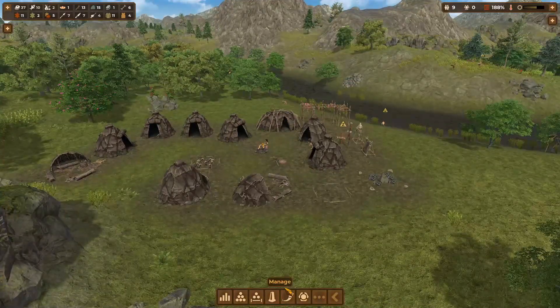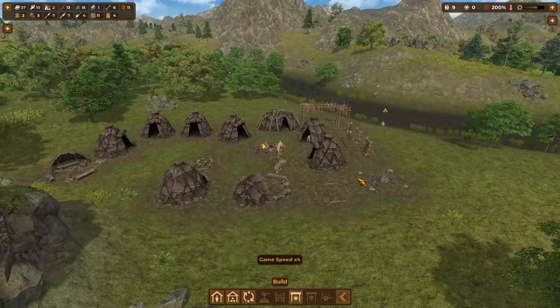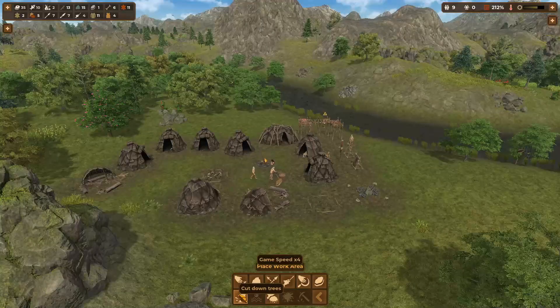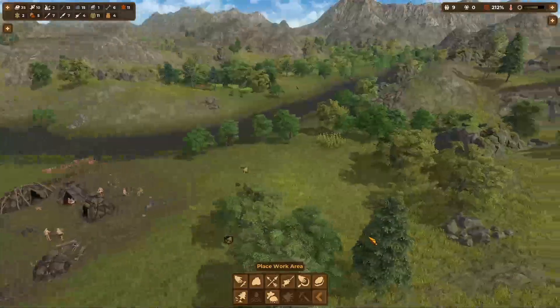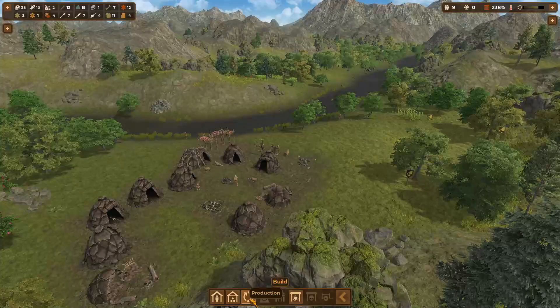I'm just going to ignore the manage stuff for now. I need to get more points, so we're going to put down a flag. Wow, I can chop trees down now! Let's chop down these trees in this area once we get the tool — 15 logs I think would be good.